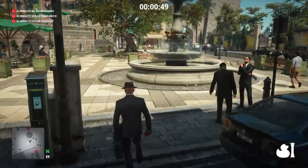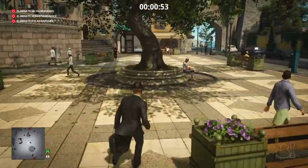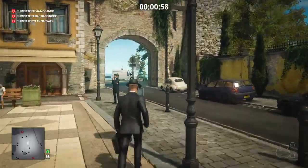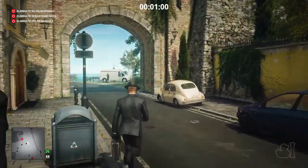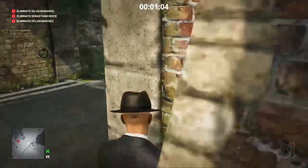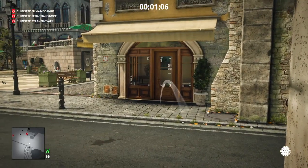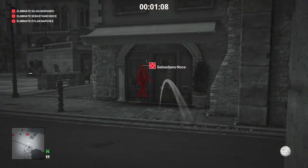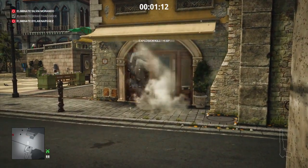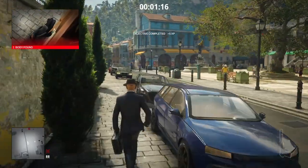Our first target should hopefully spot the rubber ducky and collect it. With that in place, we make our way over to the old tower where the Caruso villa begins. Just by the walkway entrance, we plug ourselves into the corner, select our exploding golf ball, aim it at the door, and as our target comes along we throw it at him as he opens the door. That's our first target taken care of.